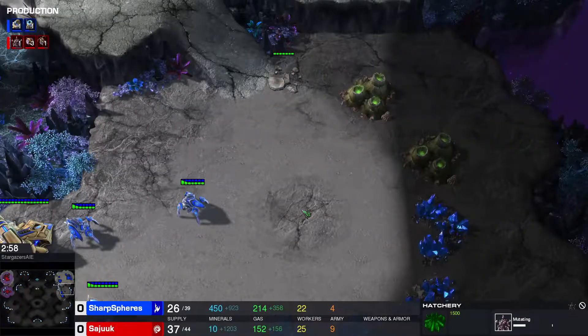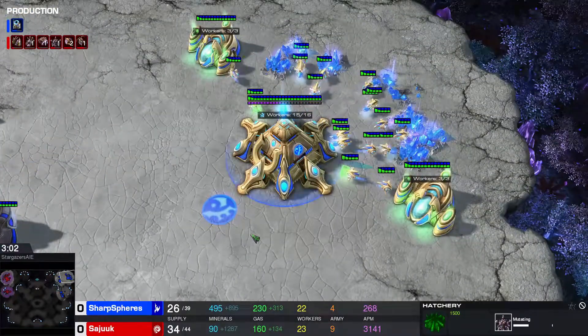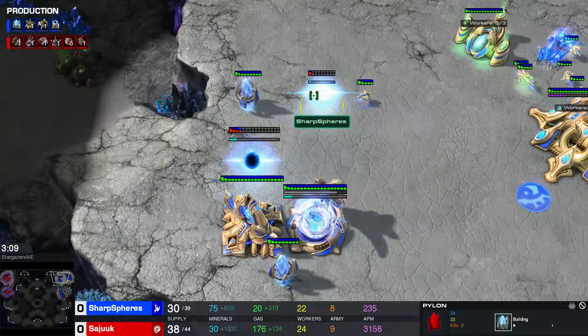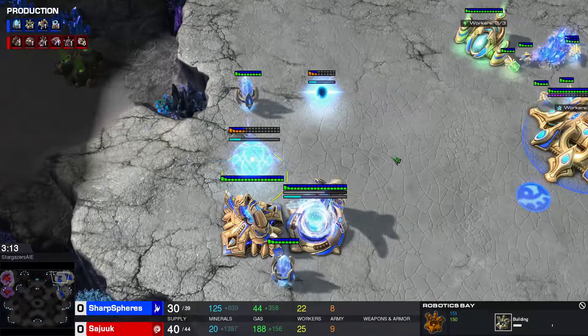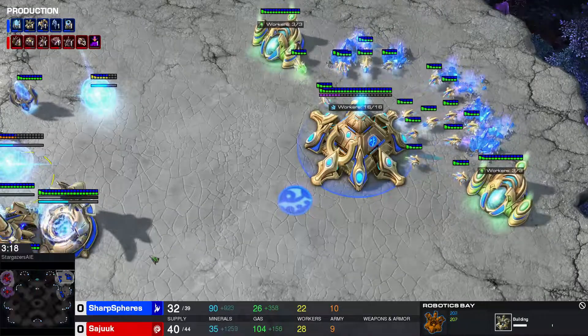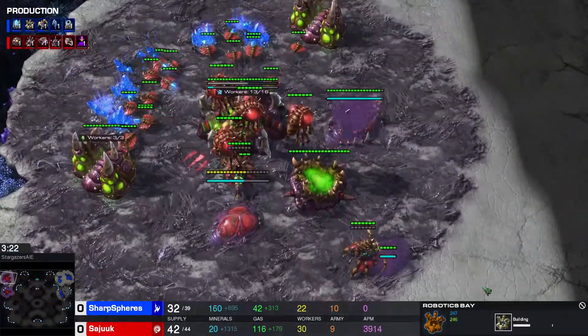No sign of an expand for the Protoss, even though it has 500 minerals and could easily expand with another Nexus. But it is going for a robotics facility and currently producing an Immortal, which is going to be great against the roaches coming from the Zerg.